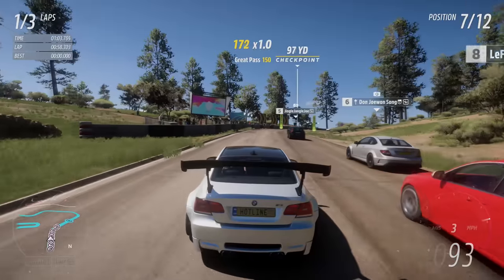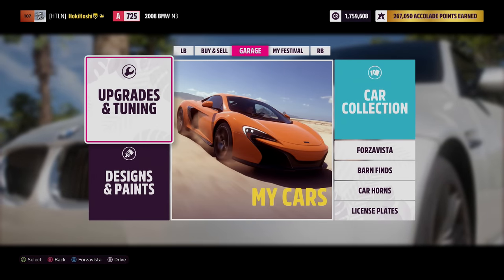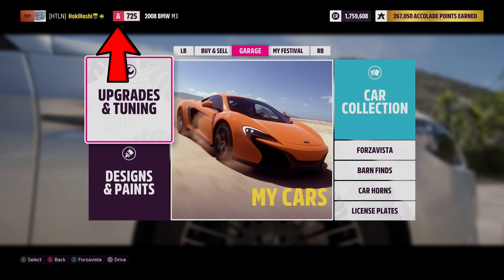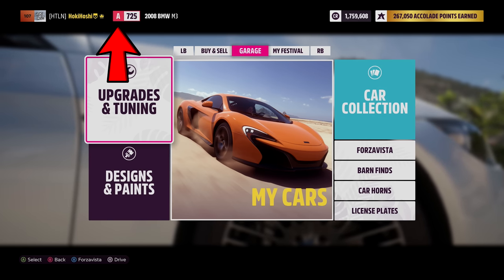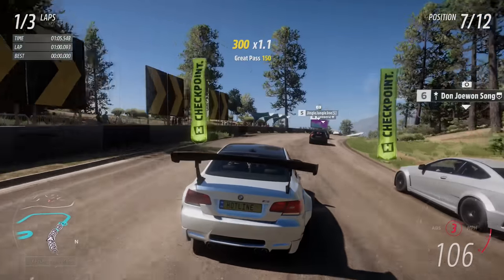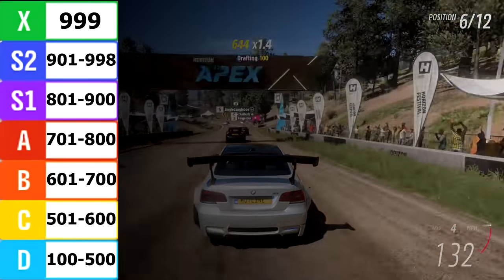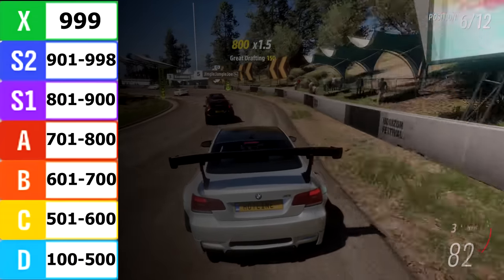First things first for this video, we need to cover the class system. Your car's class is the letter right here, and the number next to it is your performance index, or PI. As you upgrade your car, your PI goes up, and it could bump you into a higher class. Here are all the classes with their corresponding PI ranges.